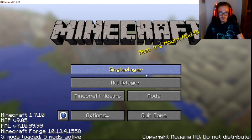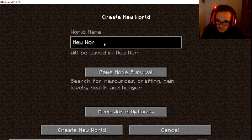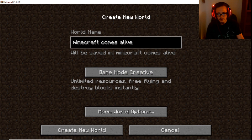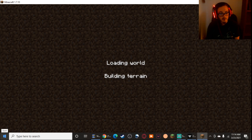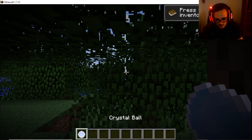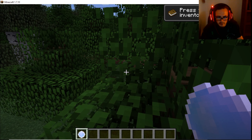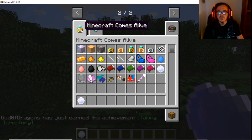Now that we are loaded into the world, you're gonna hear that fantastic music. Single player — Create New World — and we're gonna name the world 'Minecraft Comes Alive.' We're gonna be doing Creative, because why not. And as you can see, I have a crystal ball. If you do not have a crystal ball, you did something wrong. So hopefully you didn't do something wrong — you should have a crystal ball. That just means that the mod is actually installed, because the crystal ball comes with the Minecraft Comes Alive mod.